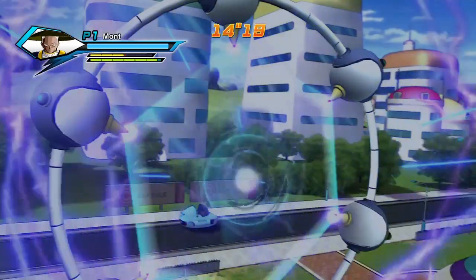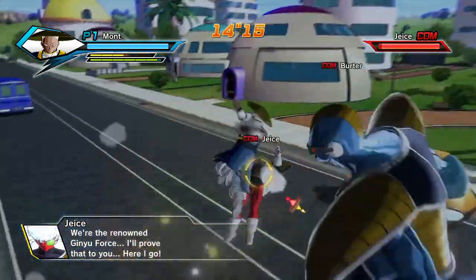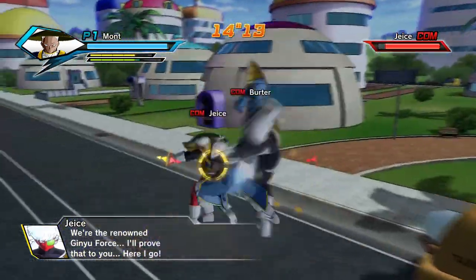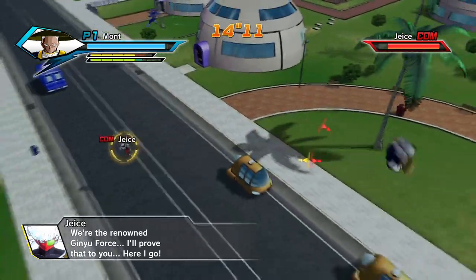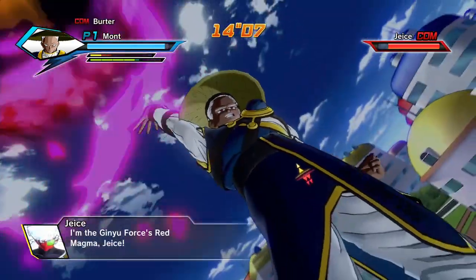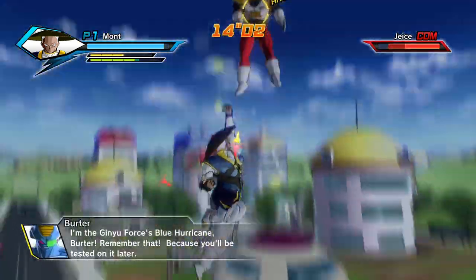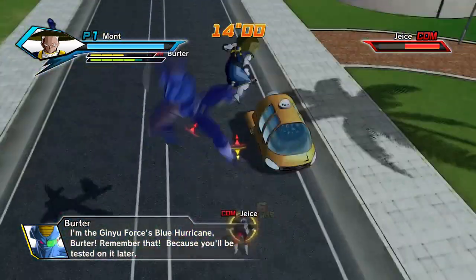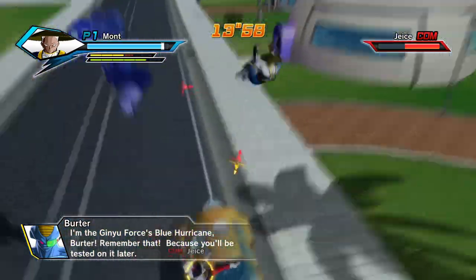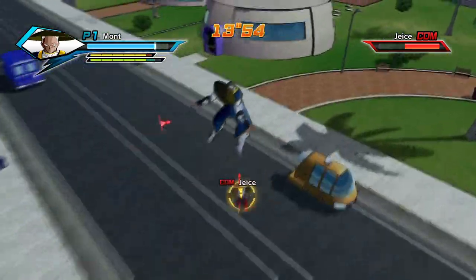The reason I think this is the fastest method is because you can determine the outcome right at the very beginning of the match. With other missions you have to destroy a couple of enemies first before you even get the chance to fight a time patroller, but with this mission you can see it right away. As you can also see, the computer enemies are very weak in this mission.